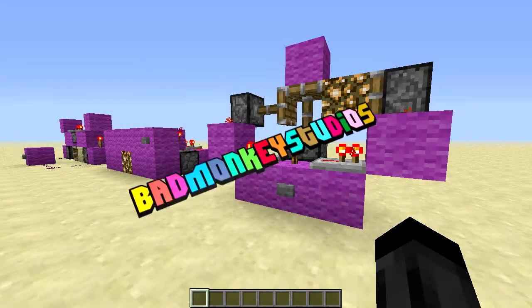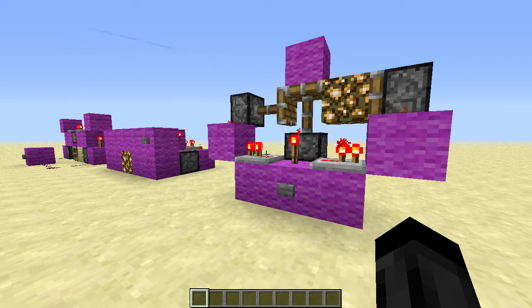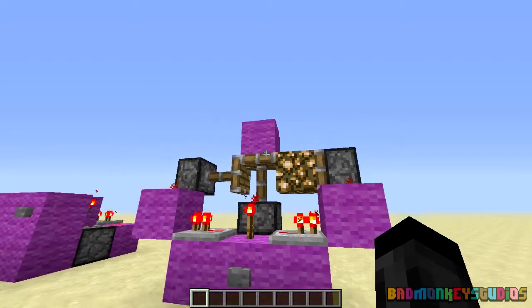Hey everyone, what's up? Welcome back to Learning Redstone. Today I'm going to be covering block swappers. A block swapper is a device that allows you to change one block and replace it with another block.